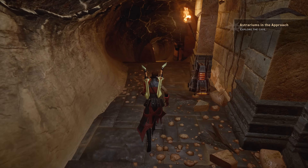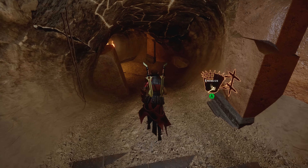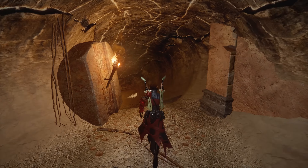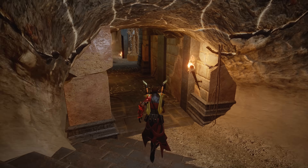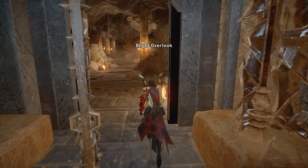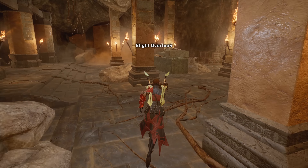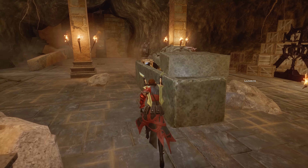If you have never been down here before, make sure you energize that brazier and grab a veil fire torch, because there is a rune schematic scrawled on the wall in here that you want to check out. Once inside, head towards the middle.